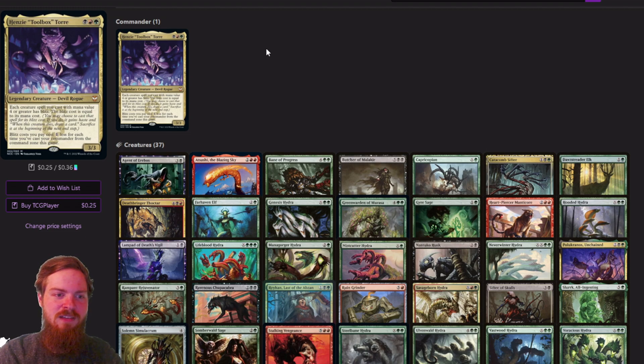Blitz gives the creature haste. When the creature dies, you draw a card, and you sacrifice that creature at the beginning of the next end step. Blitz costs you pay cost 1 less to cast for each time you've cast your commander from the command zone this game. It's literally a toolbox type commander where you can use all these big fatties, reduce their costs, and cheat them into play. There's a lot of really cool things you can do with this commander. The 'oops all creatures' version of this deck is the battle version, and that should be bookmarked below.